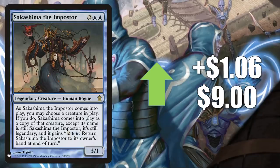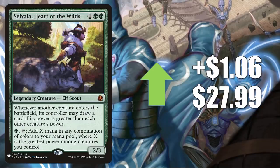Sakashima the Impostor, the Mystery Boosters copy, is trying to find its price point — goes up $1.06 to $9. It has seen increased play with Gyruda, Doom of Depths, one of the new Ikoria cards. Selvala, Heart of the Wilds — another Mystery Booster card — goes up $1.06 to $27.99. This is a fantastic card in those big mana decks pushed recently by Nyxbloom Ancient. There's also a new card from Commander 2020's Enhanced Evolution deck pushing this a little bit — Cazur the Ruthless and Ukkima Stalking Shadow.